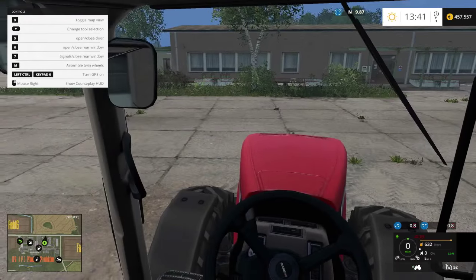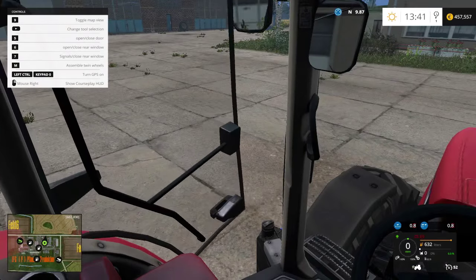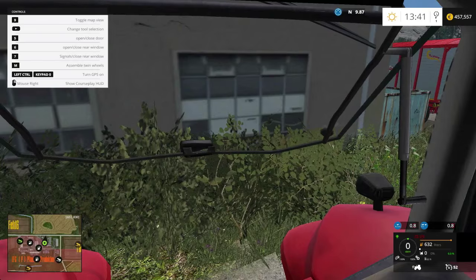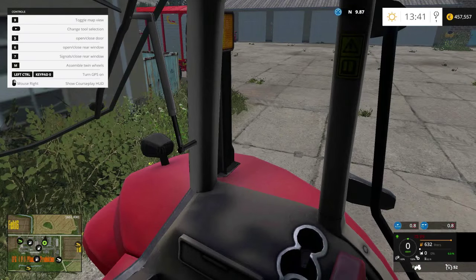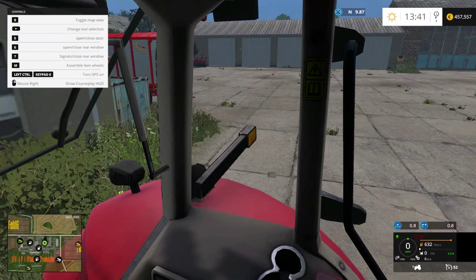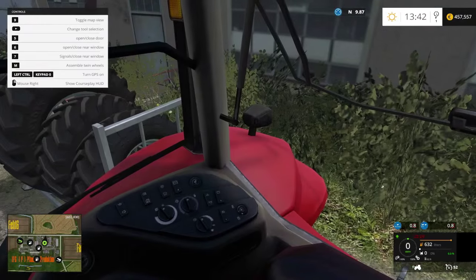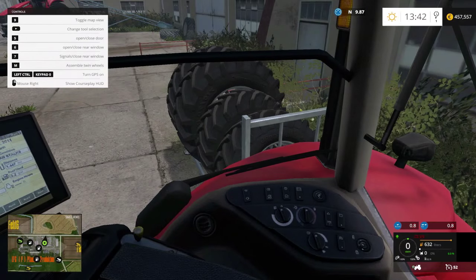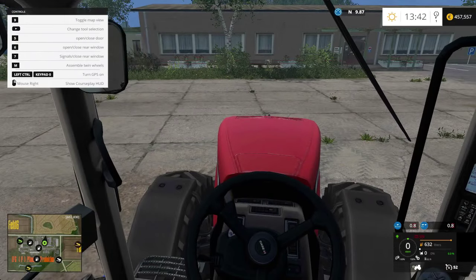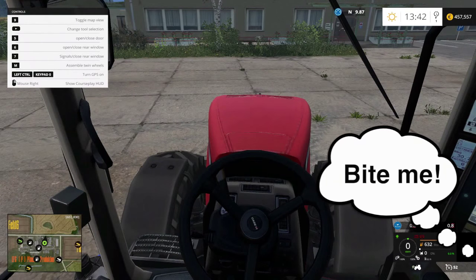We have a bunch of options: with key 5 we can open and close the door, with 6 we can pop out the rear window, and with 7 we can bring down these arms on the side, which are used if you have the duals on to signal to traffic that you're a very wide vehicle.